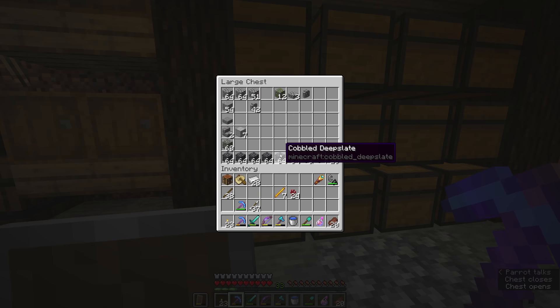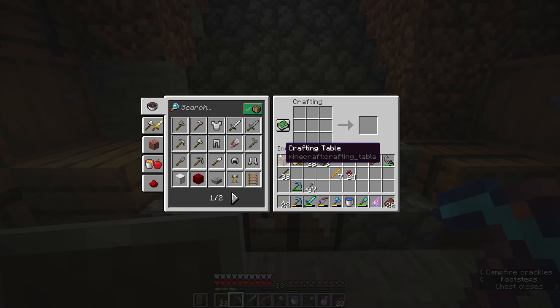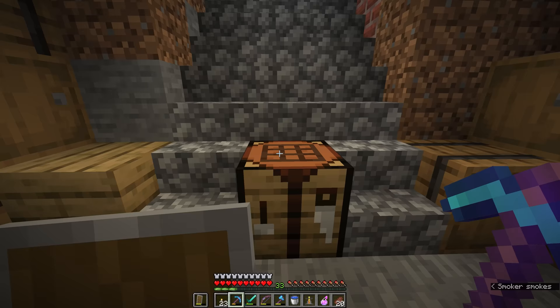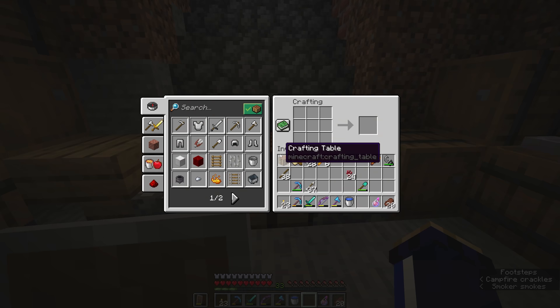To create a brewing stand, I'll need to grab three cobblestone and put that in the crafting table as a base, then put one blaze rod on top of that, and we get this excellent piece of apparatus. The brewing stand is where we will be doing most of our potion brewing.